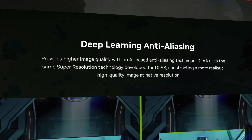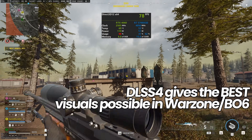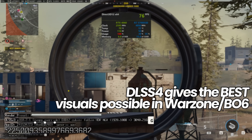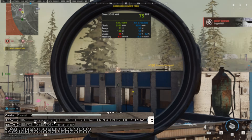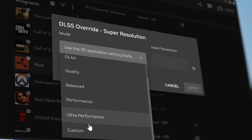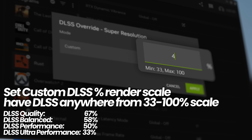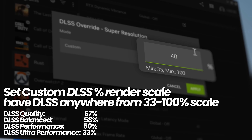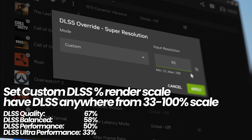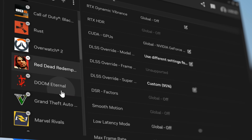It's absolutely fantastic, and if you haven't seen DLSS 4 for yourself, follow the steps in this video to enable this in many of your favourite games. This video will also be covering the custom scaling options which are now available as of this week, which lets you set the exact amount of DLSS that you want in any of your supported games. You don't need to use the typical presets — you could have DLSS applied anywhere from 33% all the way up to 100%.